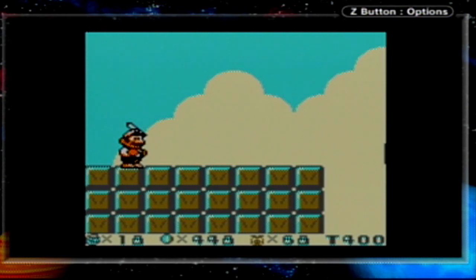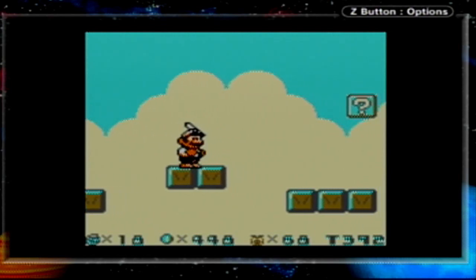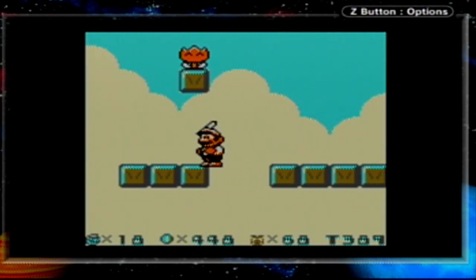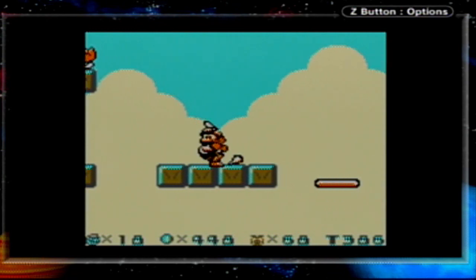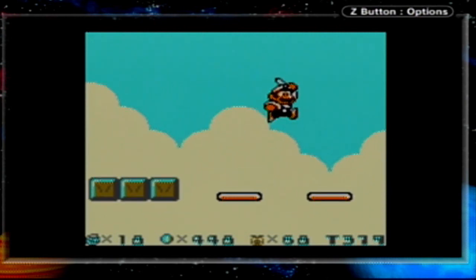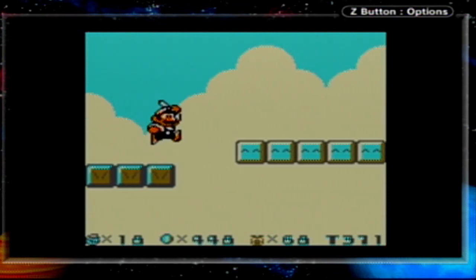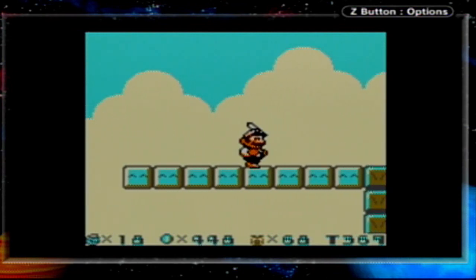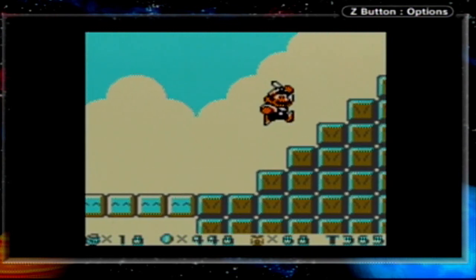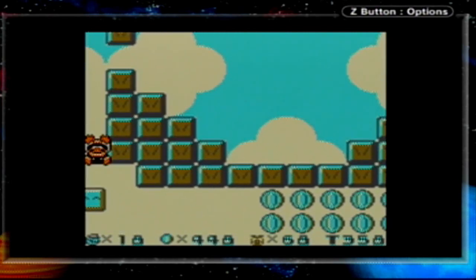Well, since we're already here, might as well go for it. I was going to show off all the bonus levels at the end of the game before we went into Wario's Mansion, but might as well show off this one since we already unlocked it. Sad thing is, that means we're going to have to replay the ant level. I don't know if that other spot leads to another alternate path or just a one-up.